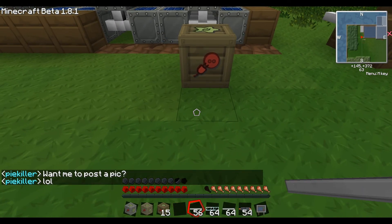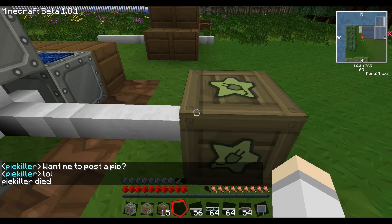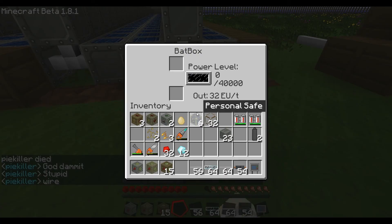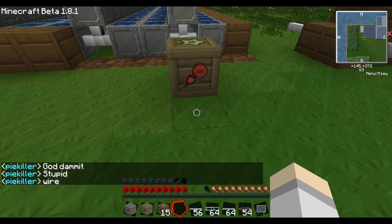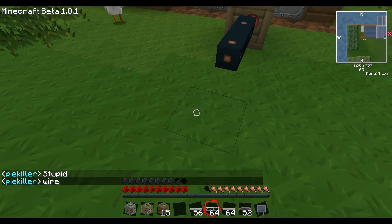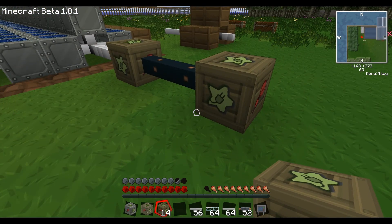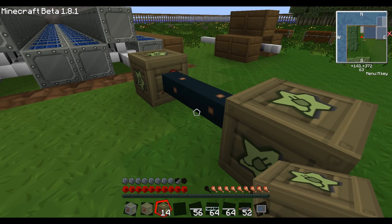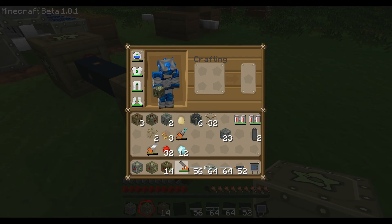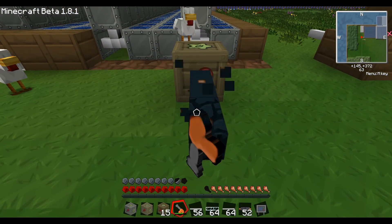From there, we can't use tin, because if we use tin on the bat box output it would blow up. The bat box output is 32, so we use copper. Copper goes to your machine — we'll pretend the bat box is the machine. That's a perfect chain. All your machines work fine on it, and you can even use advanced machines on this system just fine. You don't have to put 128 into them.